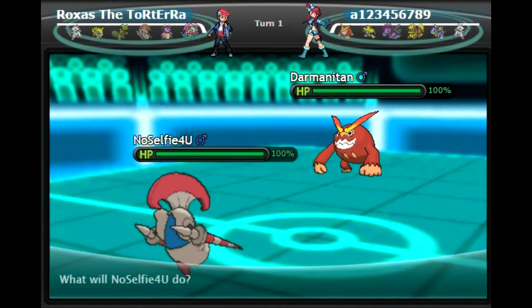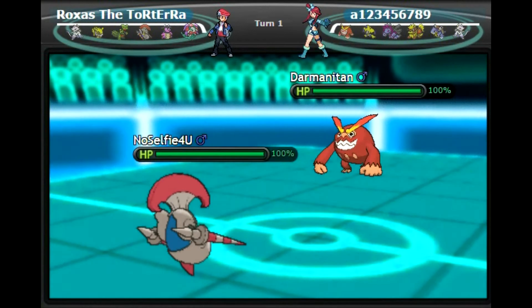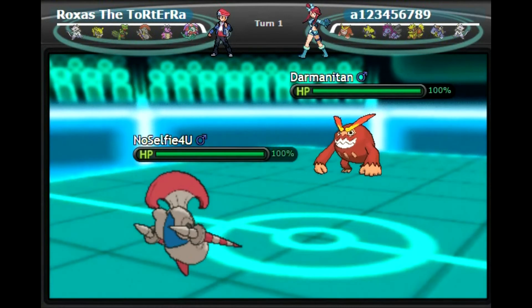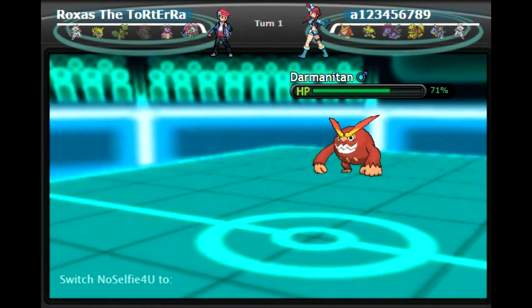It's really bad. I should have used Focus Sash so that when Darmanitan hits me I can counter and KO him. He knows I have to switch, so I'm just going to stay in. If he goes for Flare Blitz he'll take a lot of recoil. He might U-turn out or hard switch. Flare Blitz went off because he predicted me to stay in. He does take recoil — I thought he'd take a lot more, but I guess I'm a big fat liar.